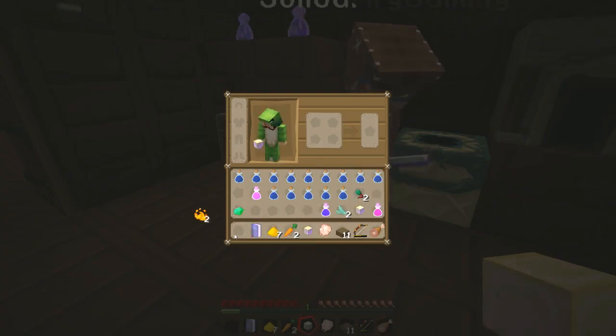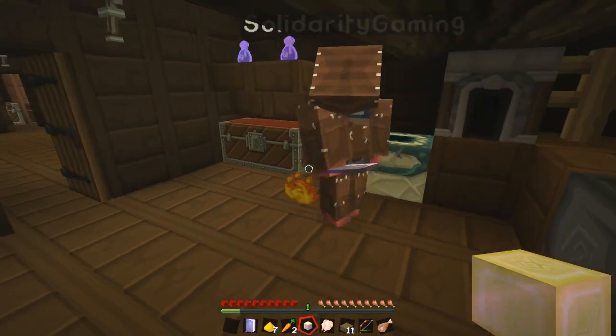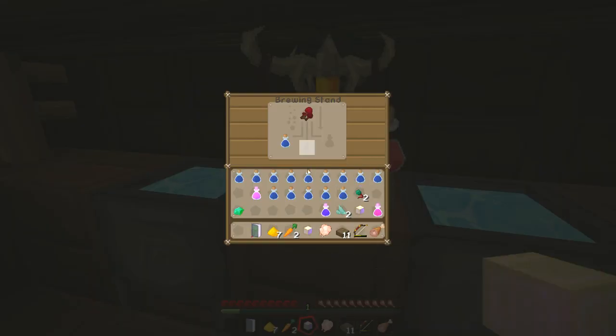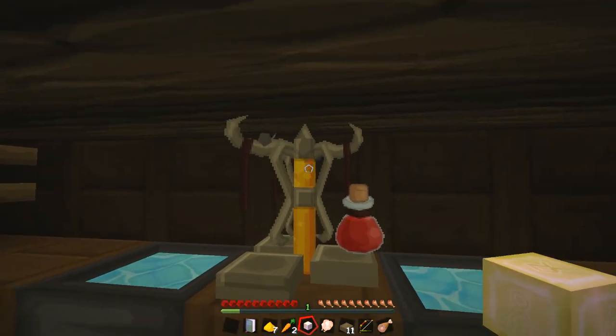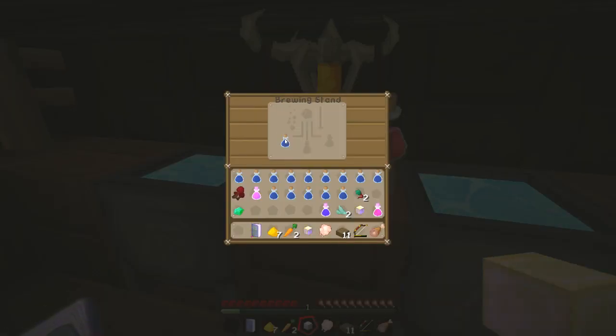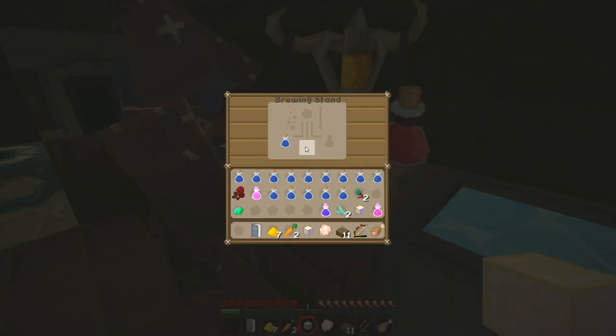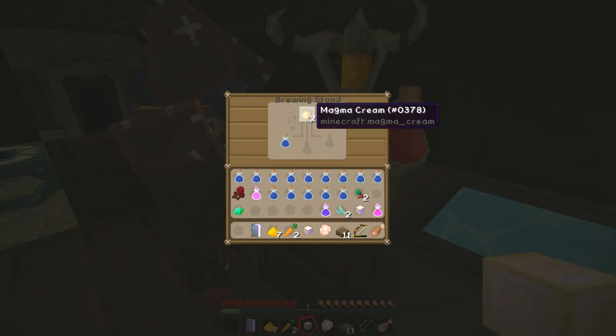If you take that and combine it in your inventory — that should make a magma cream with the slimeball. So now if you put the magma cream at the top in there, that should make our fire resistance potion. Right-click at the bottom on the actual stand part of it. Where am I putting it? Right at the top. So once this finishes, that's another thing done on the list.